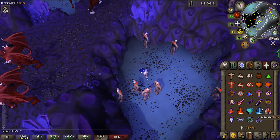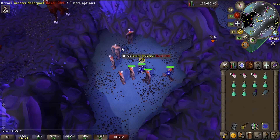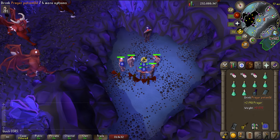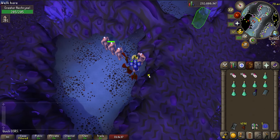You got yourself an Abyssal task and you're wondering what's the best way to kill these. I'll quickly show you in this guide. I'll only be going over the bursting method, which is by far the best way to kill these, but just so you know, you can also simply kill these with melee or ranged, in which case I'd suggest killing them in the Slayer Tower.